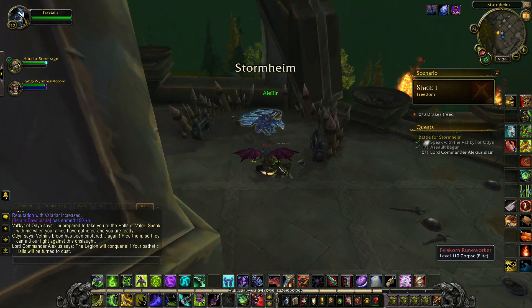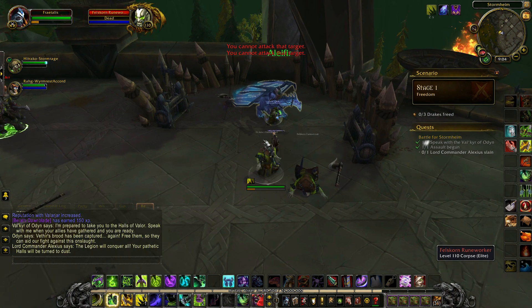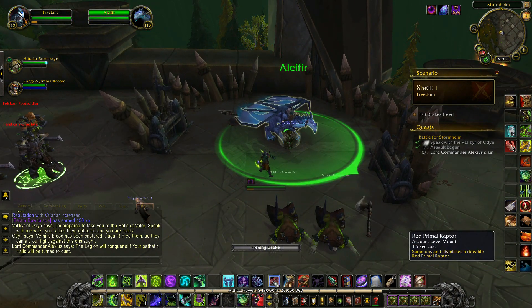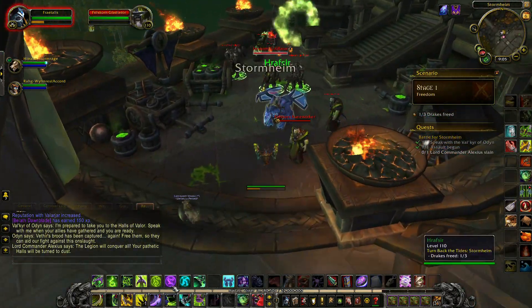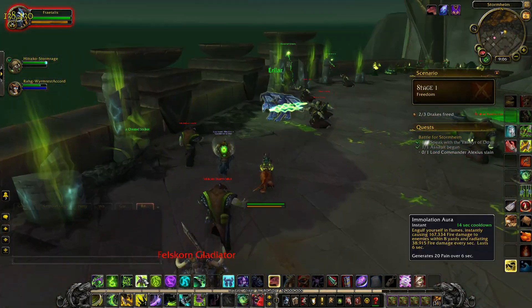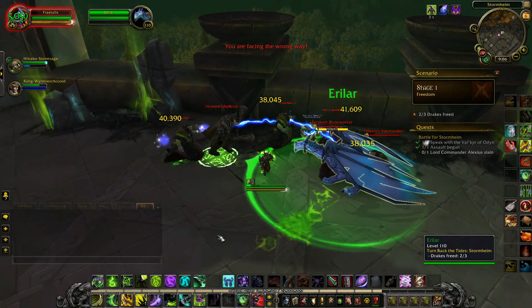When you arrive, speak with the Valkyr of Odin immediately in front of you, and then you will be tasked with the freeing of three drakes. The first can be found to the west, on the middle tier of the Gates of Valor. The second can be found to the north, very close to the bridge that leads to Stormheim from the Gates of Valor. The third can be found to the northeast, back up on the middle tier of the Gates of Valor.